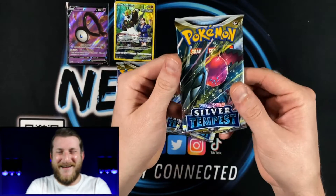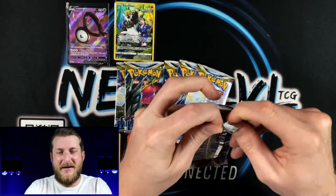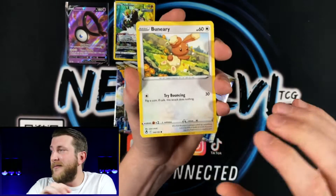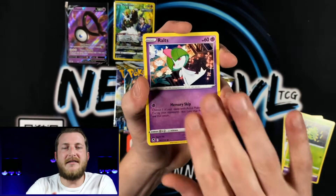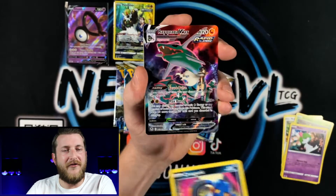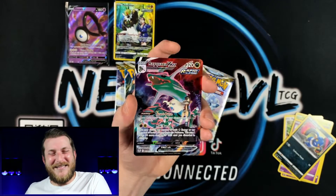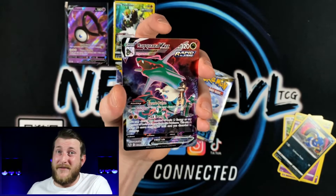Let's get into our second six-pack booster bundle and see if we can get anything spicy. Got a Binacle, Joltsy, Spinarak — I always think that Spinarak is like the Ditto one. And we got the Rayquaza VMAX Trainer Gallery! Let's go! This card is awesome — it was going for like $35 to $40 last time I checked. That is a banger, probably the best card you can pull in the Trainer Gallery.